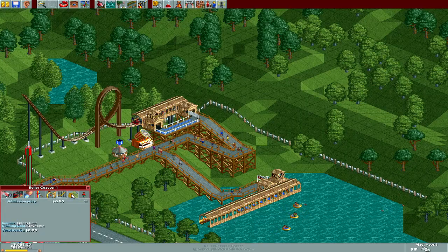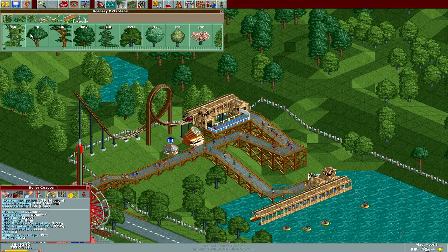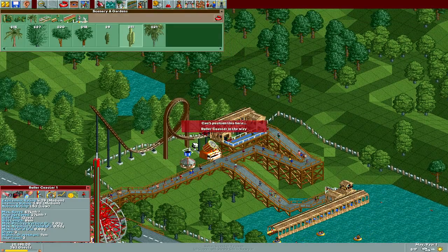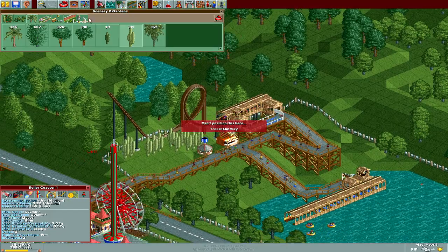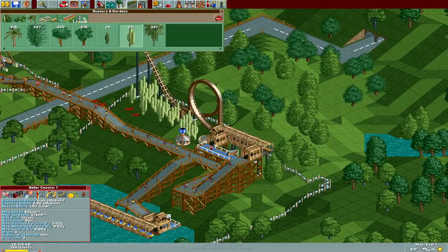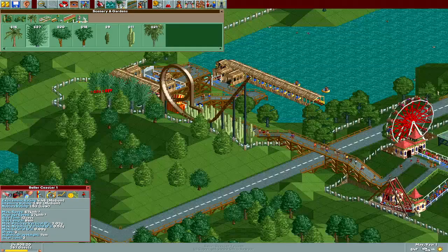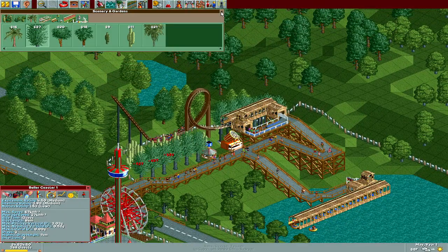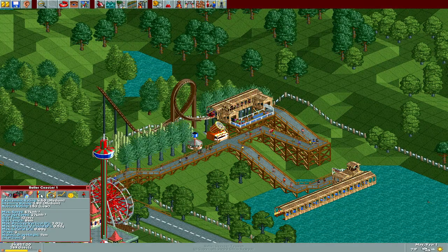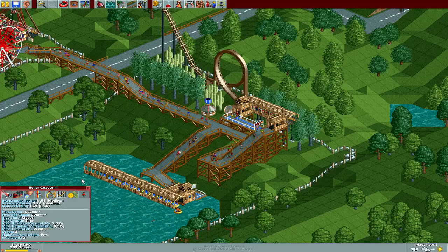Wait for a full load, maximum 60 seconds but no minimum wait time. Let's run some more tests — actually, never mind, we don't need more tests, go. We can add some more excitement to this ride by throwing down some scenery — let's get some cacti everywhere. Get exciting ride, excite my guests! I think it's working. Maybe that's really all you got to do, just throw trees and stuff down around a ride and it will automatically make the ride more thrilling. The excitement rating went up a tick.